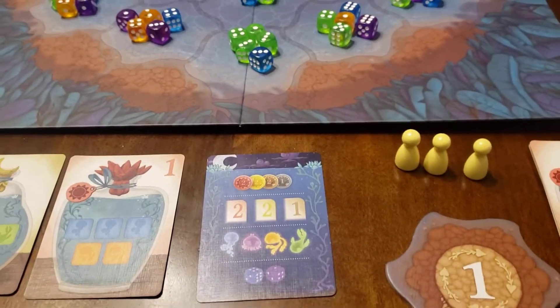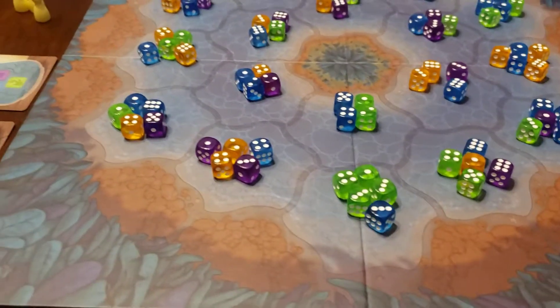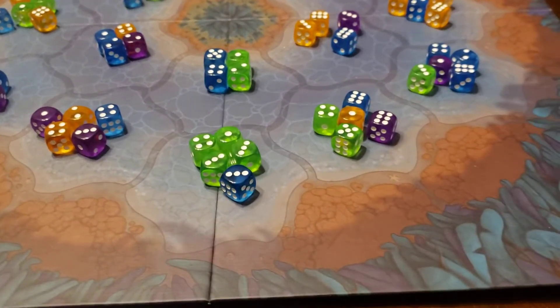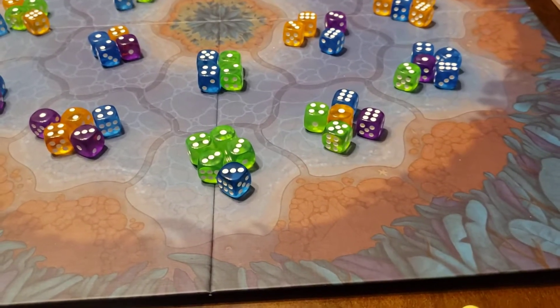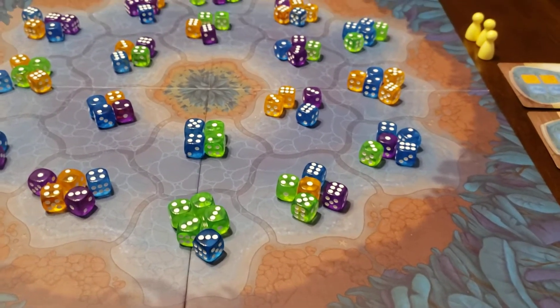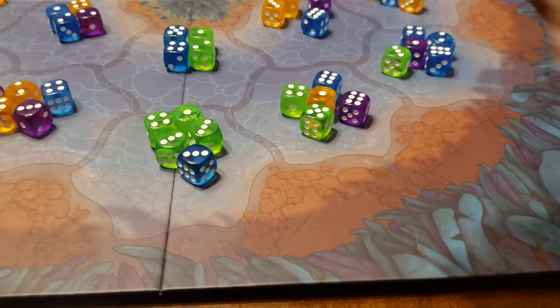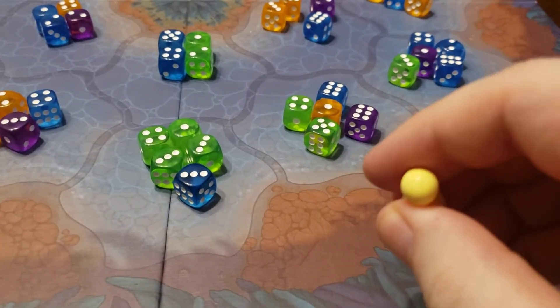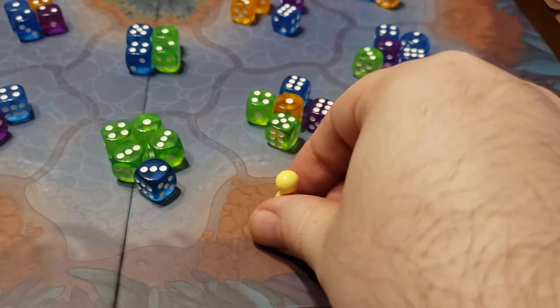On my turn, I'm going to look out here, and if I could get a lot of blues and oranges, that'd be great. So what you're going to do is call out a number — not a color, a number. I take this pawn right here, and let's see where I want to go, where I can get some blues and oranges. I'm going to go right here.